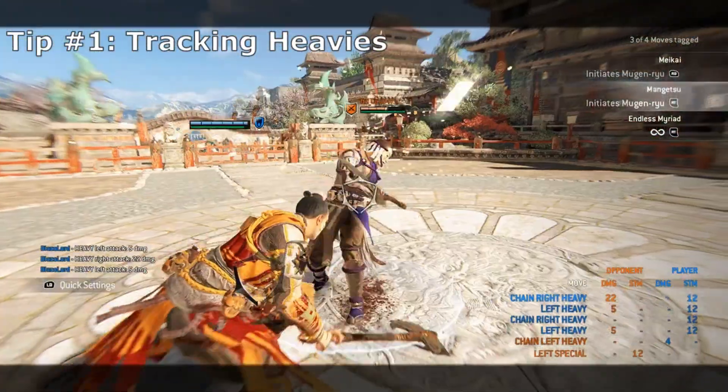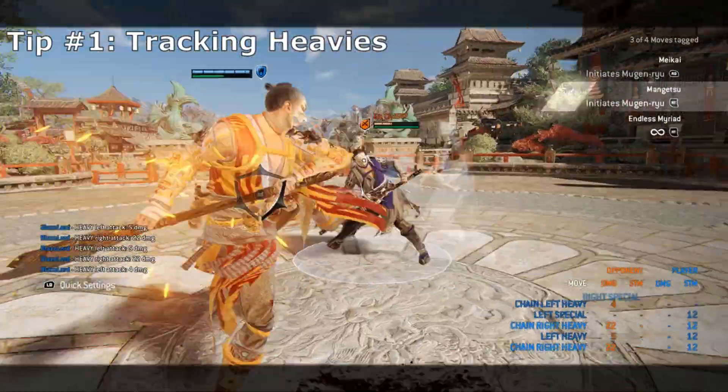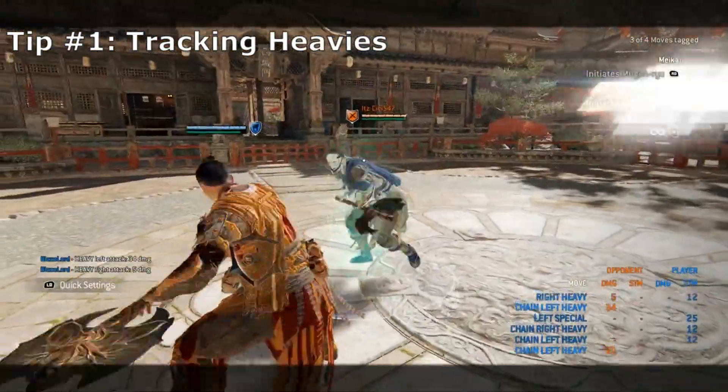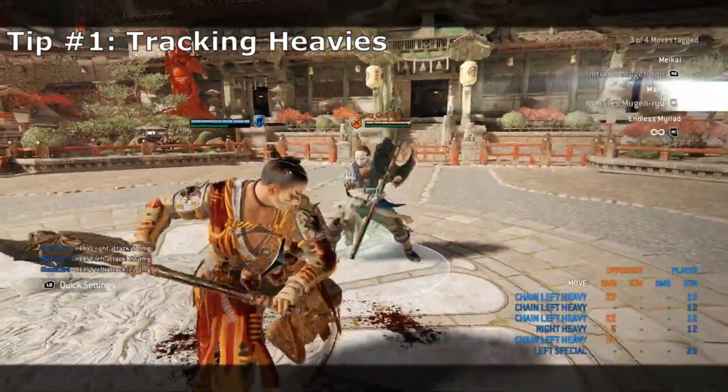Also, if your opponent tries to early dodge your heavy attacks in order to lighten and interrupt you from feinting to guardbreak or beat your kick mixup, charging your heavies slightly longer can catch these early dodges and track your opponent anyway. This will either cause a block stun or hit and prevent the interrupt.